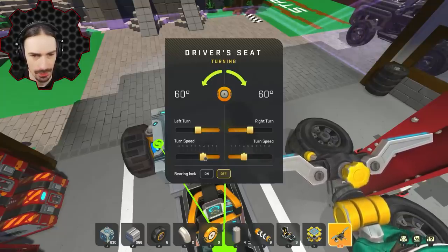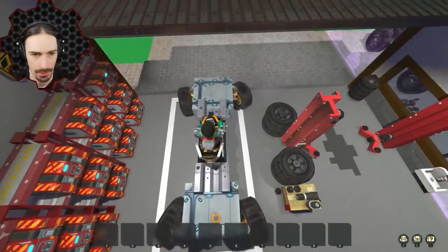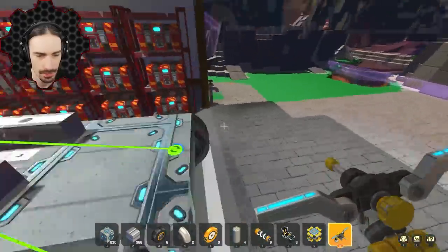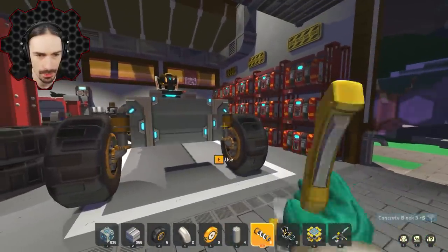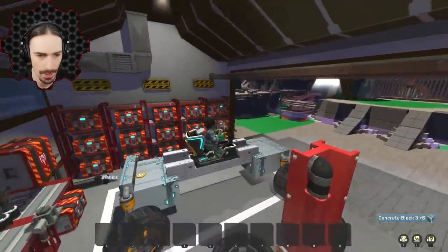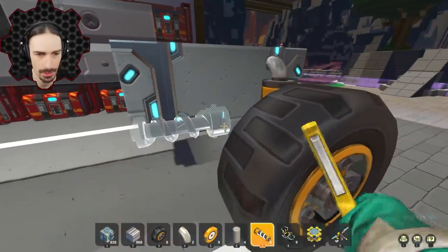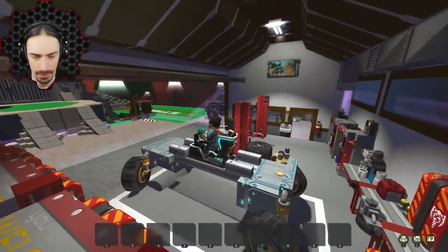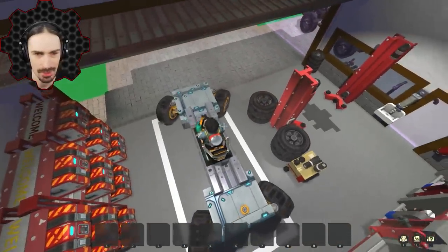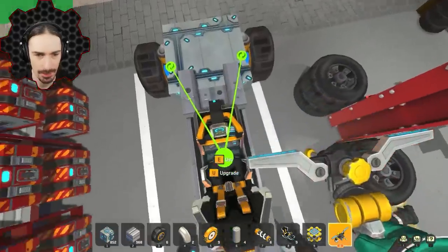Let's slow down the steering a little bit — that's a lot and they're backwards. The front end interferes a little bit. The back end also interferes a bit at 60 degrees, which seems too much. Let's go with 50 degrees and slow down the speed a lot. That feels pretty controllable.